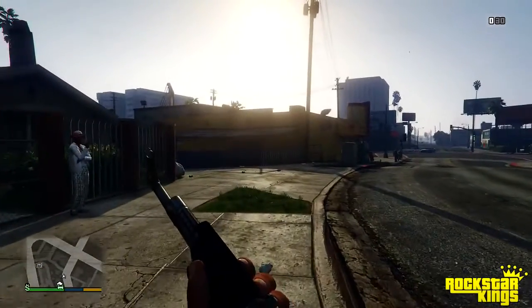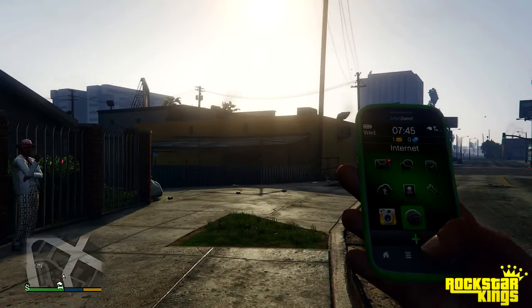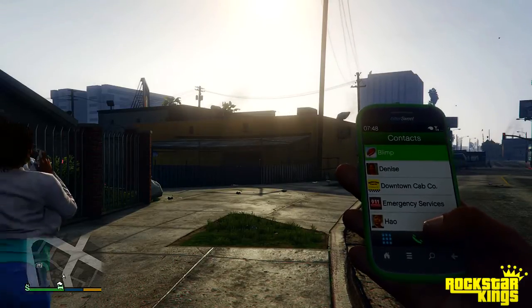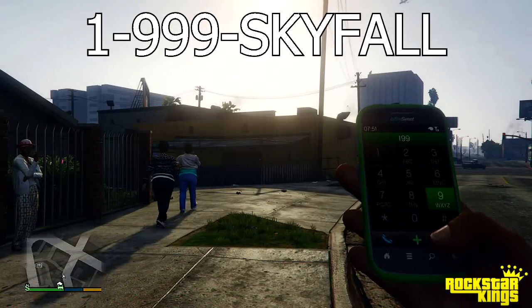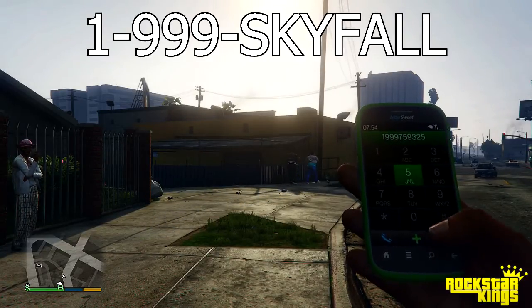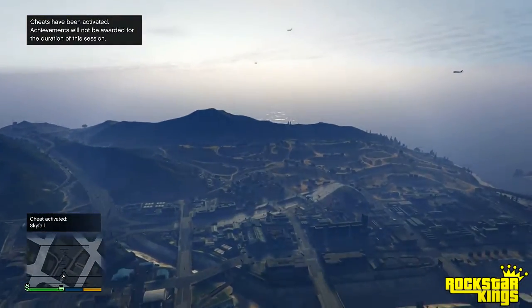Today we're going over the next-gen GTA 5 single player free fall mode. To do this cheat code, it's really easy — just pull out your phone and dial a number. You can do it on Xbox by hitting the X button. You're going to dial 1-999-SKYFALL. Once you dial that number and punch it into your phone, it's going to tell you the cheat code is being processed, and then once it finishes dialing, it's going to have you free falling from the sky.